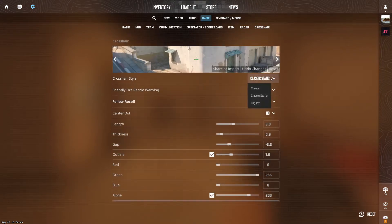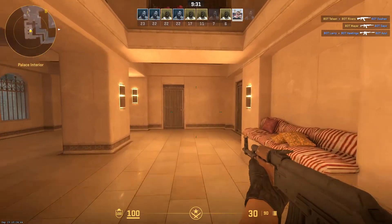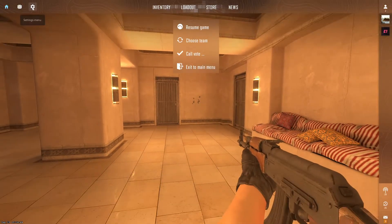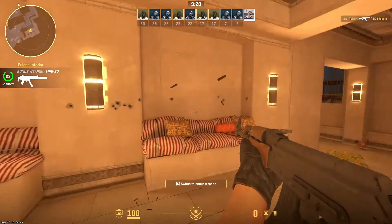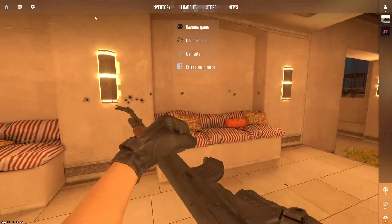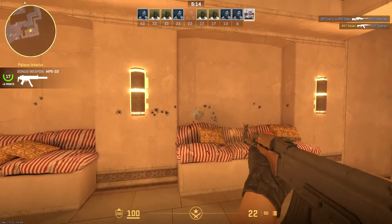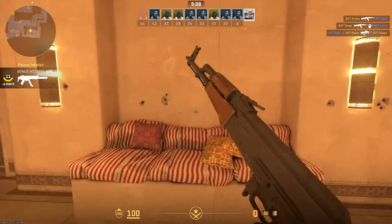Right here you can change your crosshair. You have three different styles. The first is Classic — as you can see, if I walk the crosshair gets bigger, and if I shoot it also gets bigger. Then there's Classic Static, where the crosshair is always still and in the same place. The third option is Legacy, which gets bigger when you shoot so you know when to stop shooting.